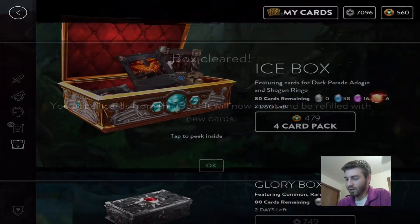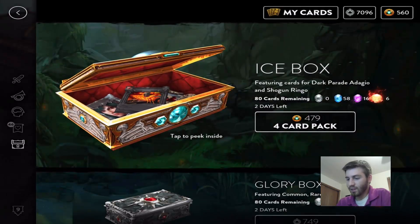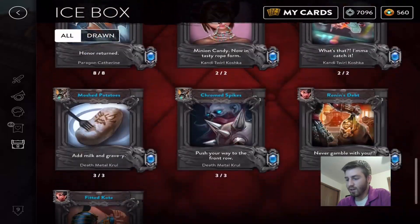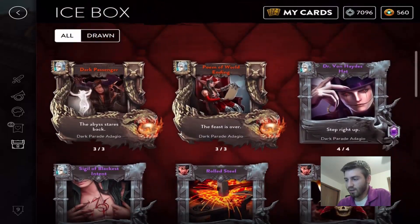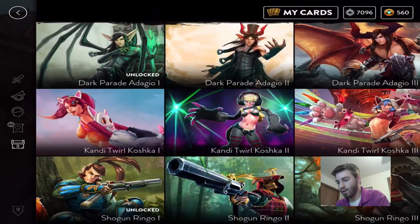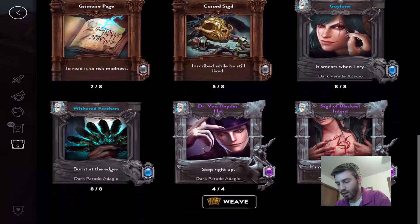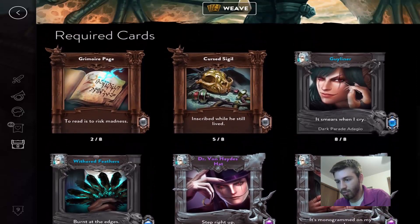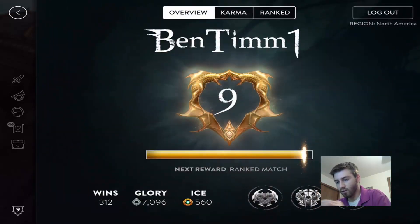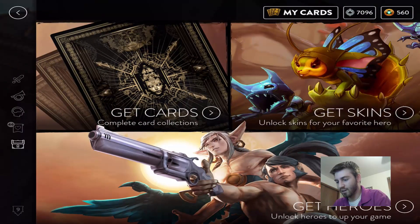You got all the cards from this box — it will now reset and be filled with new cards. Looks like it's the same cards again for the skin. Hold on — since we are going for the Adagio skin we can weave this right now — actually no I can't. But we have all the main stuff. All I need are the commons: Grimoire Page and Curse Seagull. Let's check if the glory box is open for those.